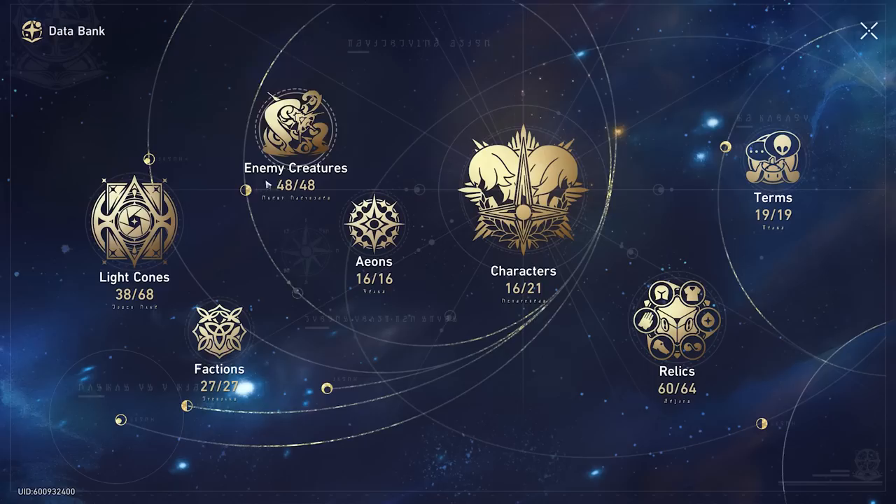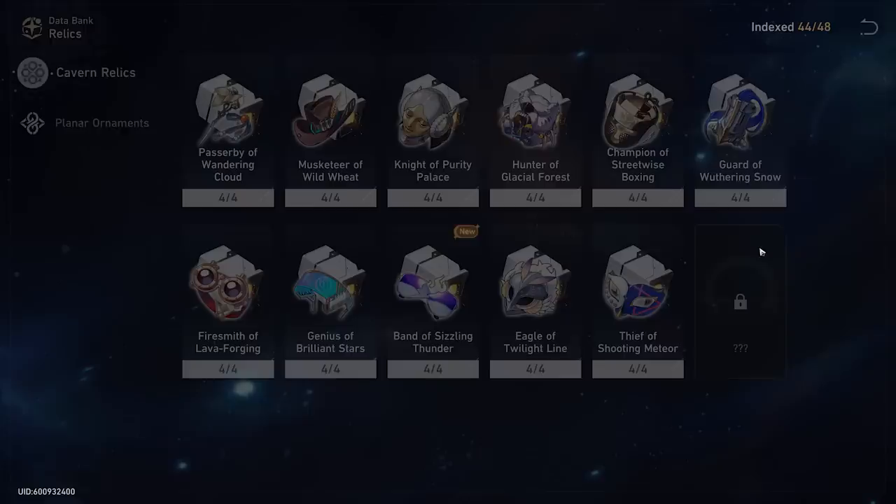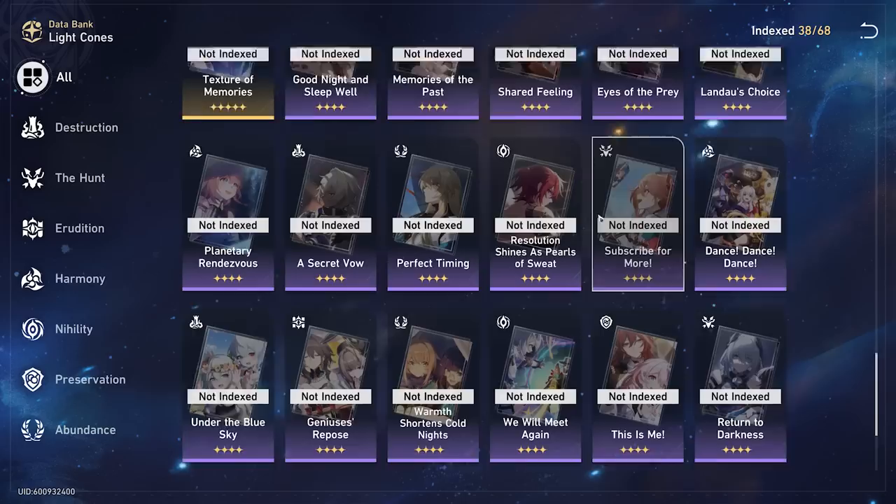Now let's take a look at the characters I actually have. There's a system in Honkai Star Rail where you can look at everything you've completed. I have almost everything completed — seeing all the enemies, all the factions. I've got most relics, though I'm still missing one set and I have no idea what it is. I have 16 out of 21 characters and 38 out of 68 light cones.